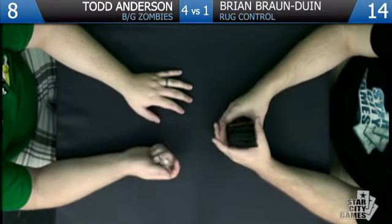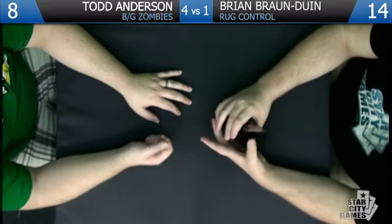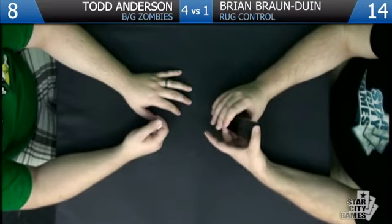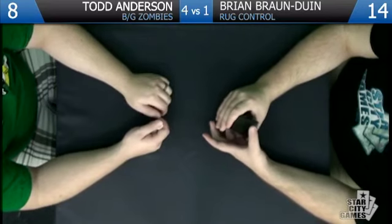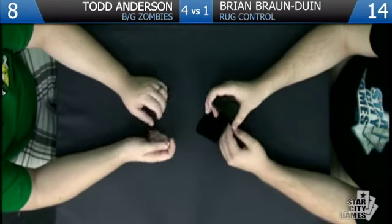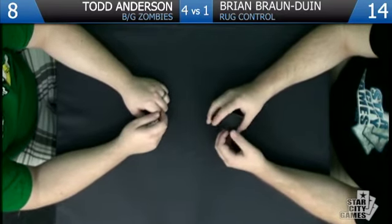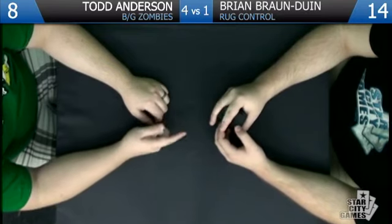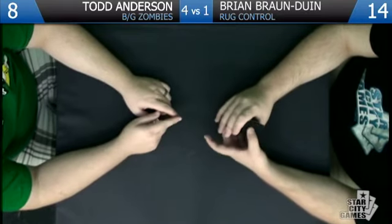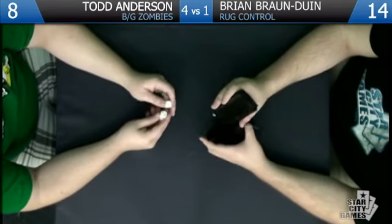As far as the zombies deck is concerned, the 12 one-drops seemed phenomenal. The Shred Freak seemed decent, although he's a little awkward with Cavern on occasion — there was a game where I could have Caverned human and made him uncounterable, but there's not enough counterspells in the format for that to be worth it. I do think most aggro decks in the format will just use Cavern as a mana fixer, so I don't think Essence Scatter is worth playing at all.